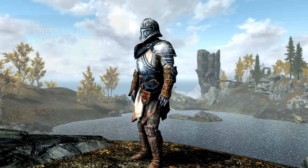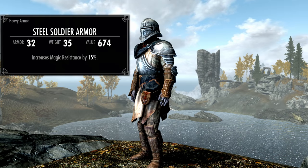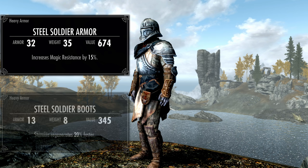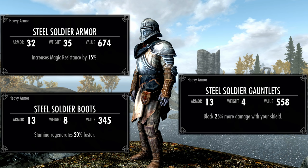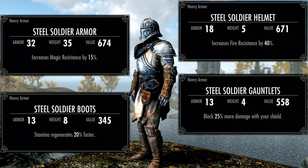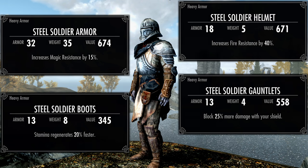The Steel Soldier armor enchantments: the armor suit grants 15% increased magic resistance, the boots have plus 20% stamina regeneration, the gauntlets plus 25 damage blocked with shield, and the helmet has plus 40% fire resistance. Since they're close to the same level, once you have the Steel Soldier and Iron Plate armor, you can mix and match heavy armor pieces for the enchantments that you want.